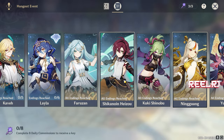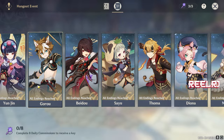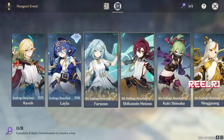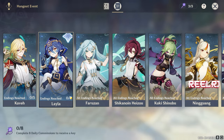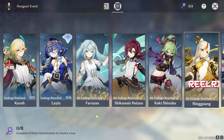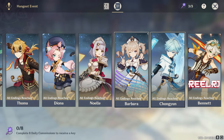For hangout events, there's a very big list. You should complete hangouts at least up to Yunjin, because more are coming — there are Layla and Kaveh hangouts and more future characters' hangouts incoming. It's better to complete the hangouts now, because when Fontaine drops we're going to get more four-star and five-star characters with more stories and hangout events — and then completing everything at once will be a real headache.